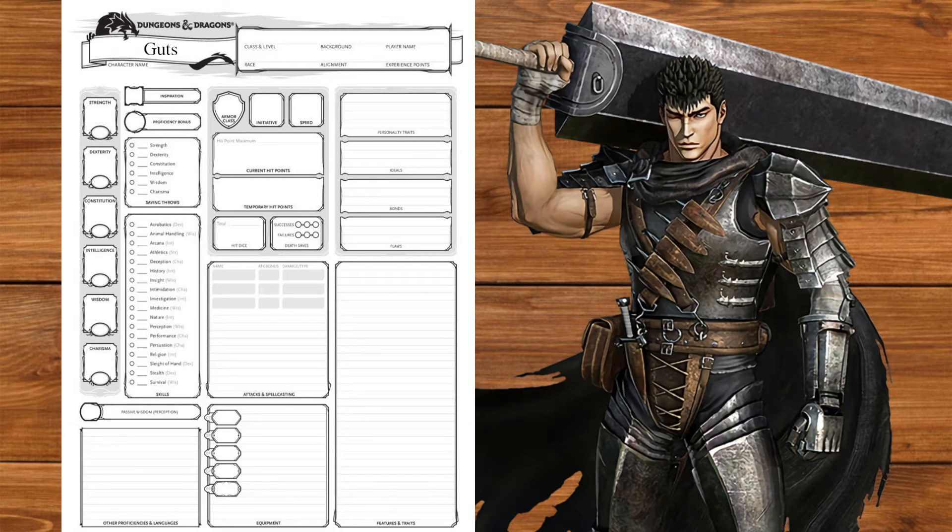Let's start with ability scores. Using the standard point array, we'll put the 15 to strength — the sword speaks for itself. Next will be the 14 in constitution; this man survives things he really shouldn't. We'll put the 13 to charisma — he's a scary motherfucker. Next is the 12 in dexterity for a little AC, then the 10 in intelligence. We'll dump wisdom — there's no way he's not a little cracked at this point.